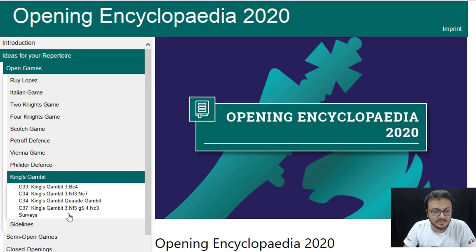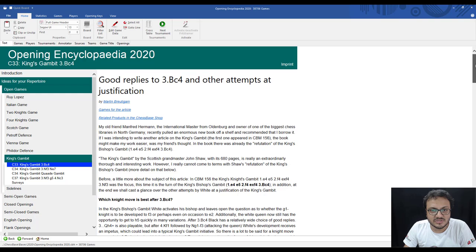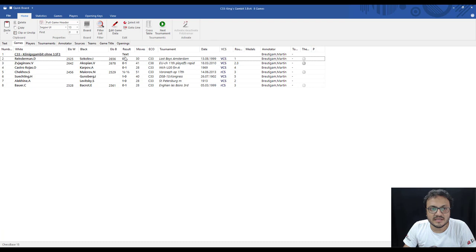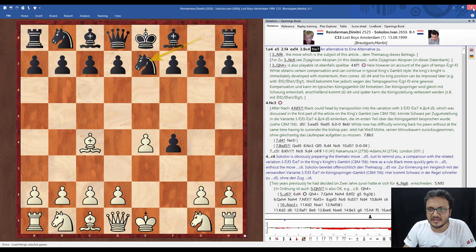When I click here you will see that an entire opening report is generated. Here you can see 'Good replies to 3.Bc4 and other attempts at justification,' written by Martin Brottigam, and there are games for the article and related products in the shop. When I click on 'Games for the Article' I already get all the games in a database, so I can just click and play through the games if I don't want to read the entire summary.